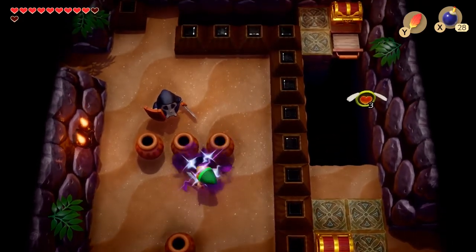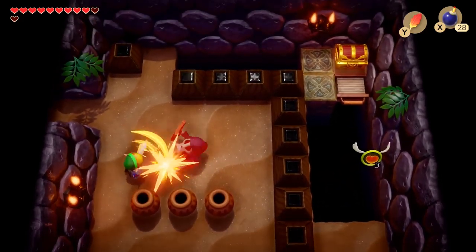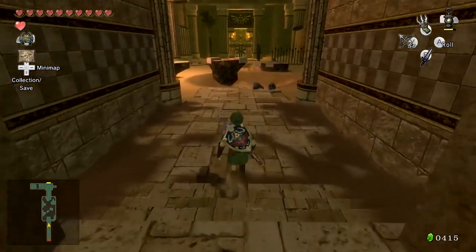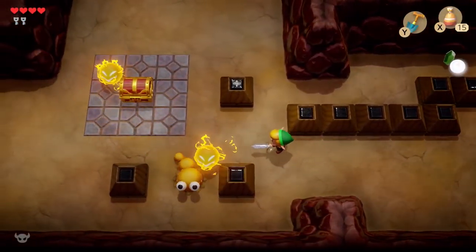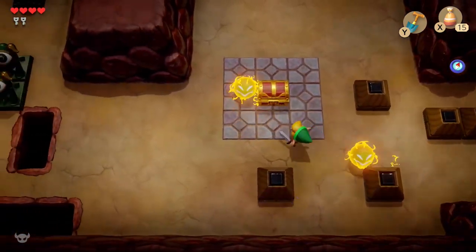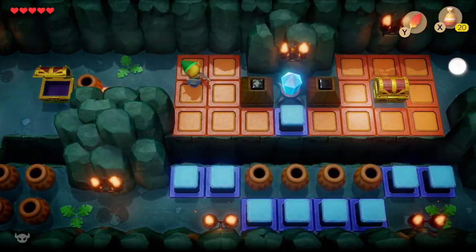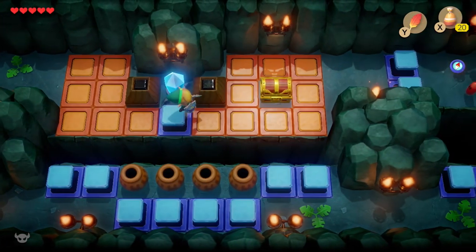The dungeon design in Link's Awakening is amongst the most unique in the series. Before Zelda dungeons became the linear gauntlets that we know them as today, they used to take on a lot more of an open approach, by giving the player a large, maze-like space to explore, complete with branching paths and the ability to tackle most objectives in any sequence.